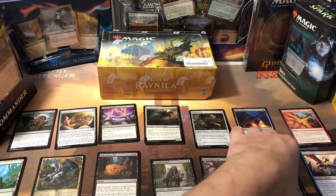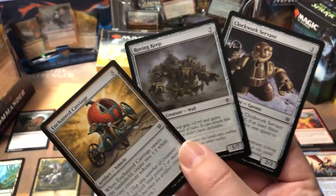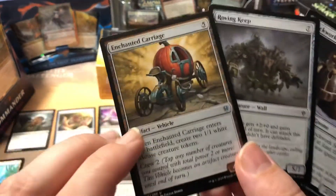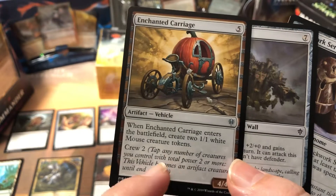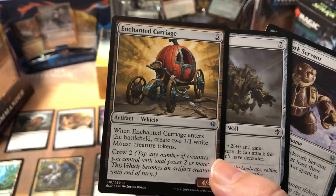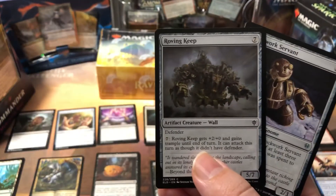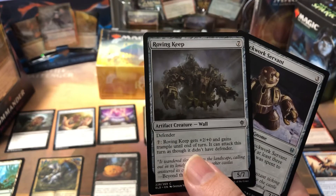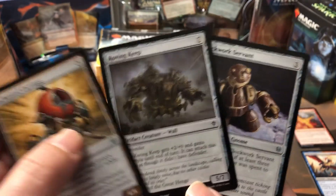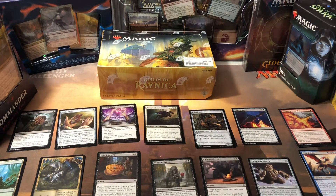I had a couple of artifact creatures since I was running mono black, but I only got the Clockwork Servant out once. I didn't bother with the carriage — being a vehicle, it eats up two of your creatures, and in draft you just don't have enough expendable creatures over power 2 to waste your time with it. He's only a 4/4. And I didn't stack the Roving Keep either, just too pricey — a 7-drop.